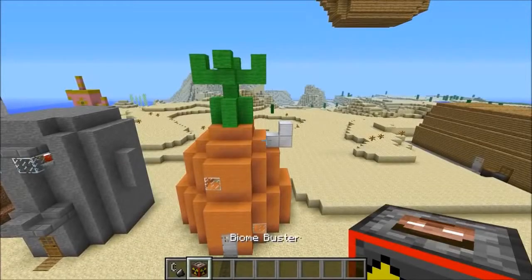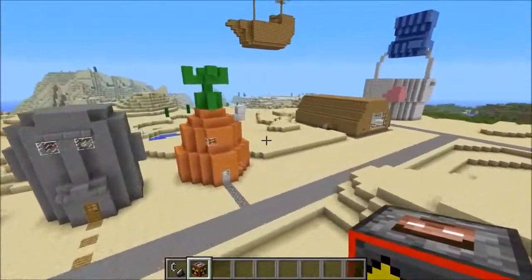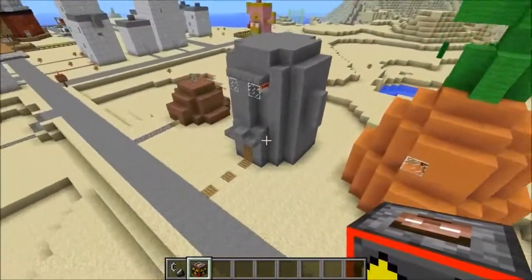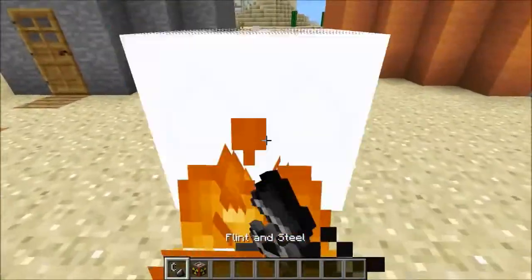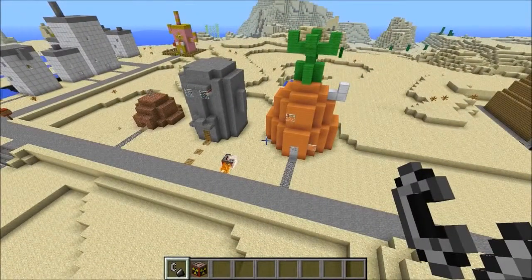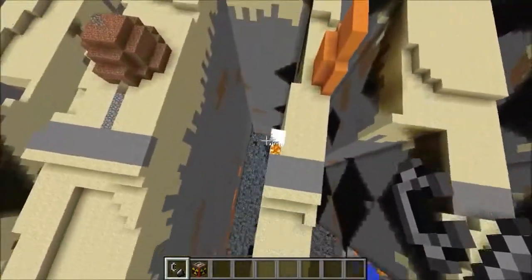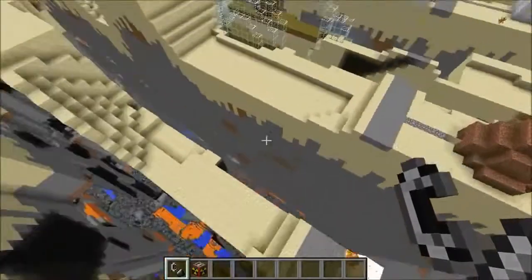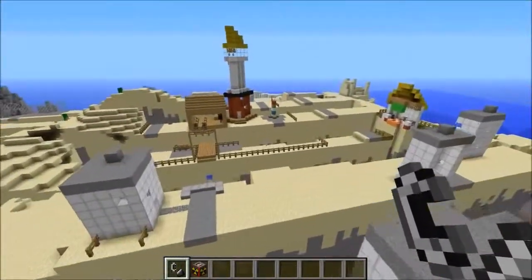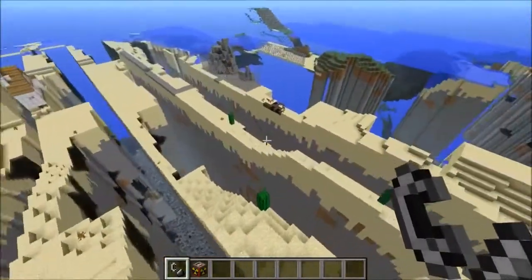I figured we'd start with the Biome Buster from Explosives Plus — it destroys biomes, and this time we're actually in a biome. I know I tried to use this in the Sonic map but it was on water and didn't really work. This might destroy the whole map in the first 20 seconds — we'll see. Let's just do this. All right, I hear noise — oh my god, SpongeBob's house is gone! That's got to be a lot of the map right there. Look at the buildings — this glass dome annihilated, but a couple buildings survived right in the middle.